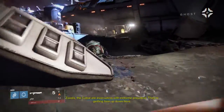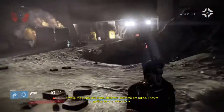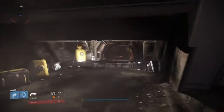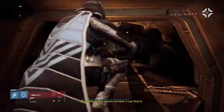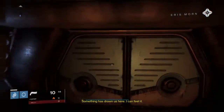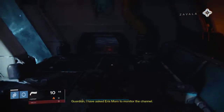Zavala, the Cabal are evacuating with extreme prejudice. They're getting torn up down here. Something has drawn us here. I can feel it. Guardian, I've asked Eris Morn to monitor the channel.